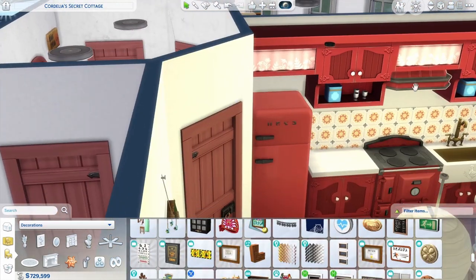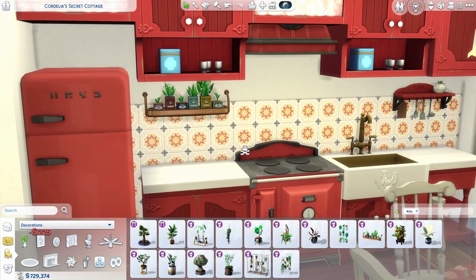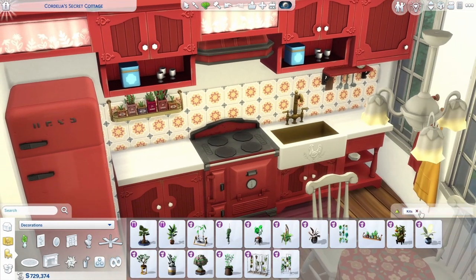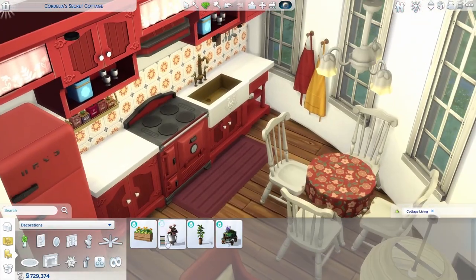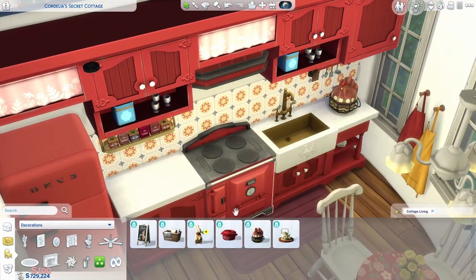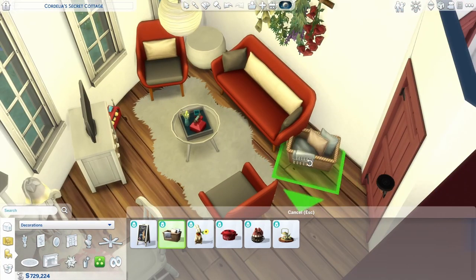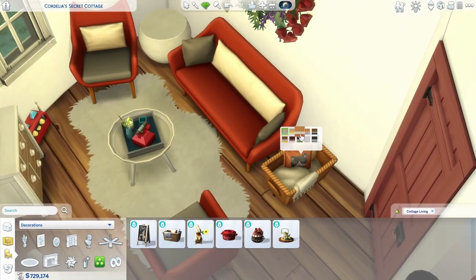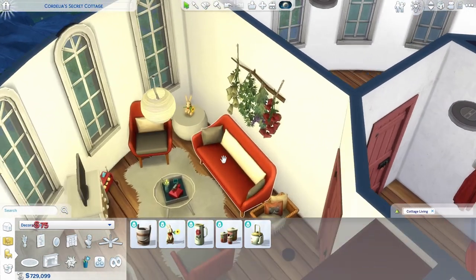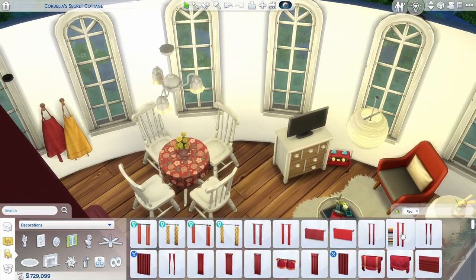I'm going to use some of the wallpapers in the bedroom - in the main bedroom I think I use the Decor to the Max kit wallpaper. I'm trying to make the living room a bit more cluttered, a bit more full, a bit more lived-in. It's not really cluttered, it's just clear that someone lives in here. I like that in my builds.